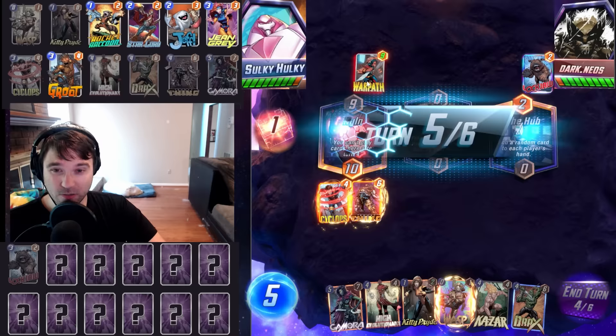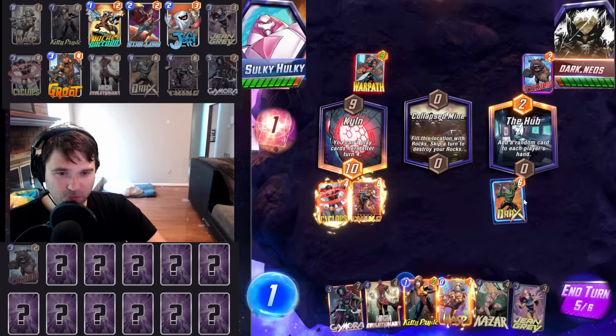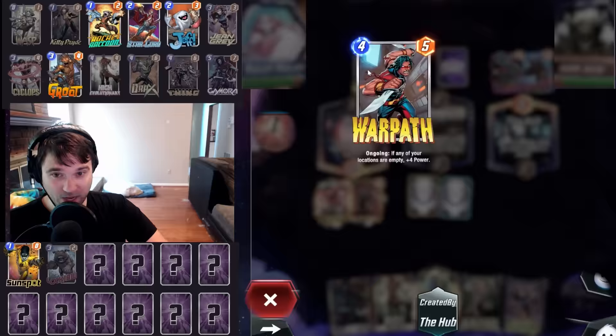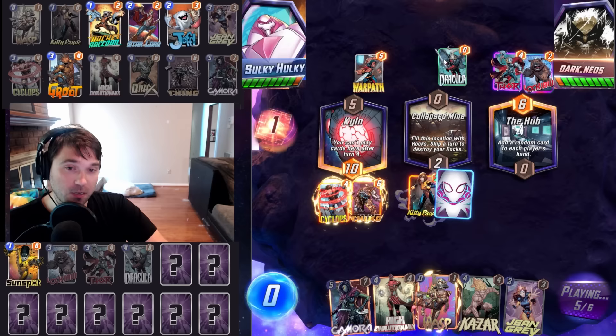Do we fight them in the Lockjaw lane, or give that up and go Gamora or eventually fight for the middle location? If they rotate, they're not going to rotate a big card. Let's go big mid. They play for both, so it didn't matter. The Sunspot rotates. They're losing their Warpath bonus, which they got from the hub, so that wasn't their ideal line. The Dracula could be kind of troublesome.